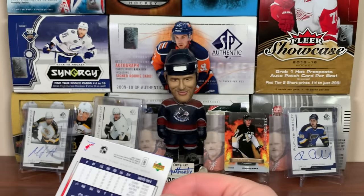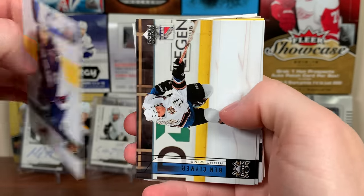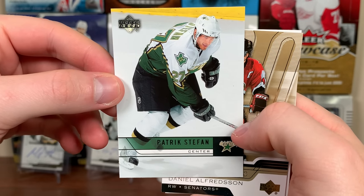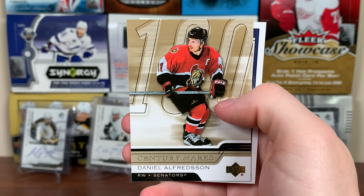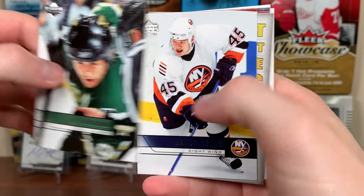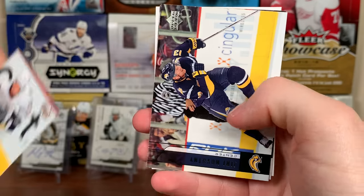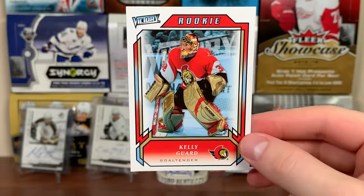First Young Guns is Ramo - not too bad, but looking for Gino. There's Simon Gagne, Ryan Smith, Niko Kapanen, Ben Klemm, Doug Weight, Patrick Stefan - right around the time he missed the net. Daniel Alfredsson, Century Marks with Anson Carter, Victory. There's Joseph Stumble, Henrik Zetterberg, Mike Modano, Aaron Asham.